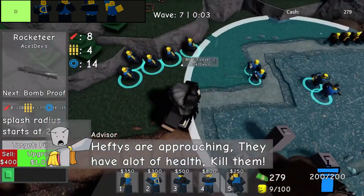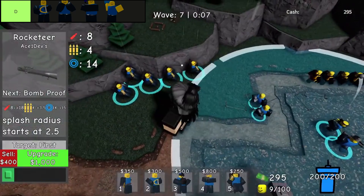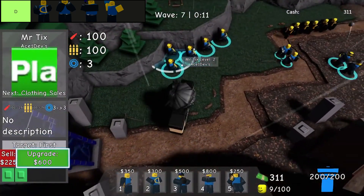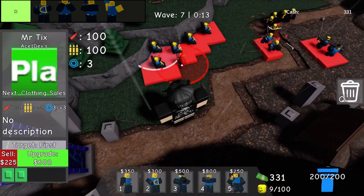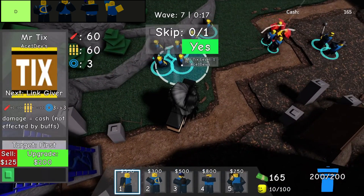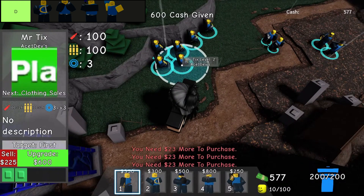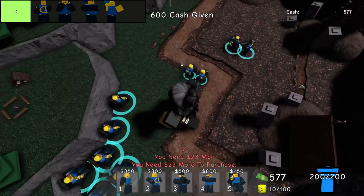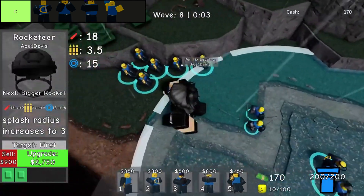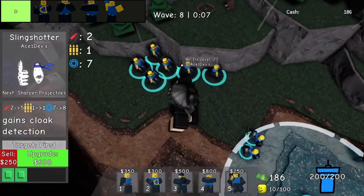In Doomspire Defense, the Battler is unfortunately classified as a D tier tower. As an extremely cheap starter option, it offers very low damage output and almost negligible range. While it might find some limited utility on easy difficulty levels, its effectiveness drops sharply on higher difficulties, rendering it practically useless in more challenging scenarios. Despite its affordability, players are often better off investing in more capable towers to secure their defenses.